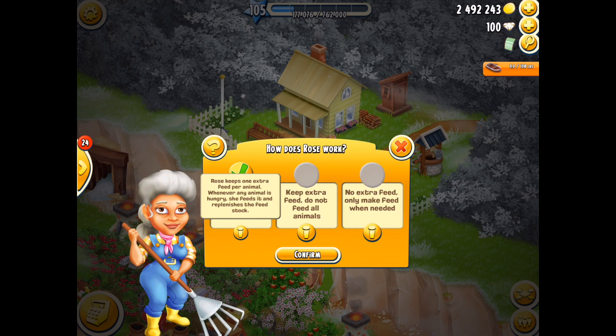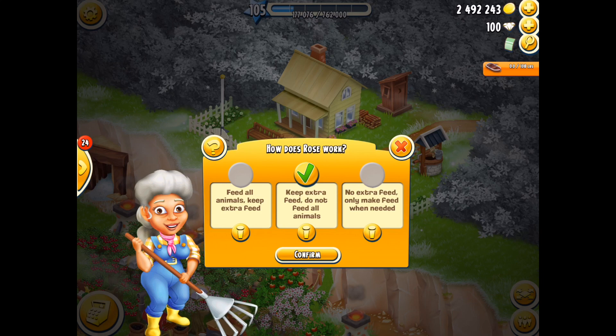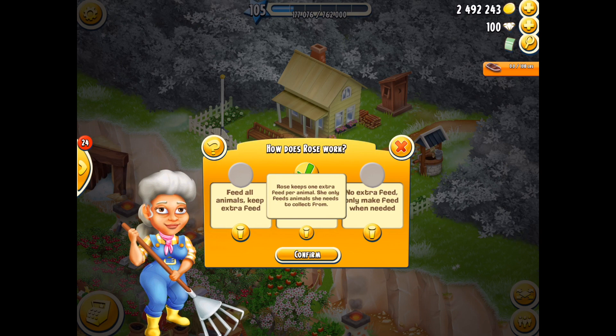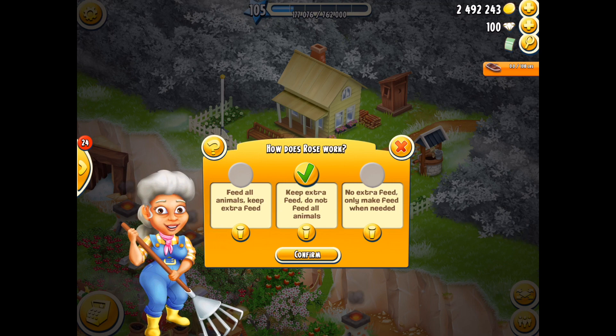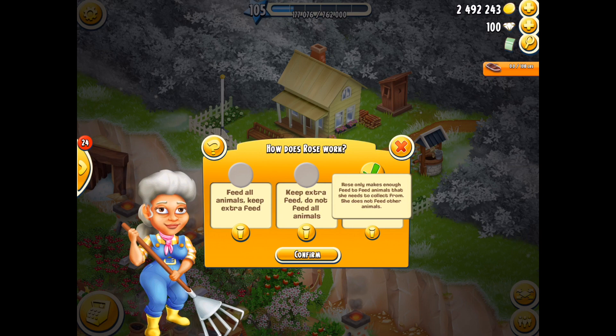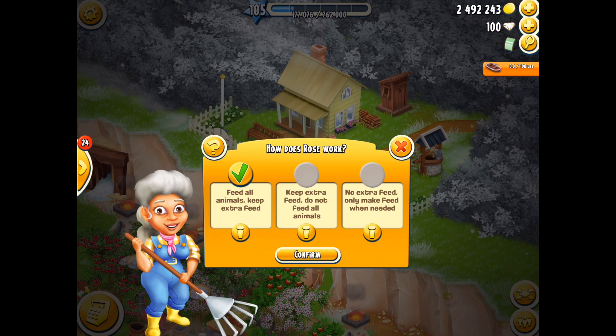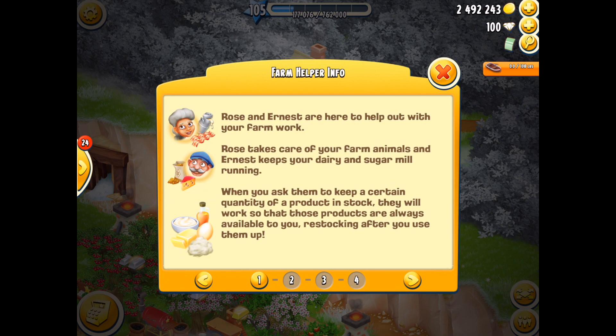Whenever an animal is hungry she feeds it and replenishes the feed stock - perfect. The second option is 'keep extra feed, do not feed all animals' - Rose keeps one extra feed per animal but she only feeds animals she needs to collect from, so she's not actually feeding all your animals. For me that seems like a waste of time if I'm going to hire her. The last option: Rose only makes enough feed to feed animals she needs to collect from and does not feed other animals - if you're doing a derby task, this is probably the most beneficial one. For me I'm always choosing the first one: feed all animals and keep the extra feed.